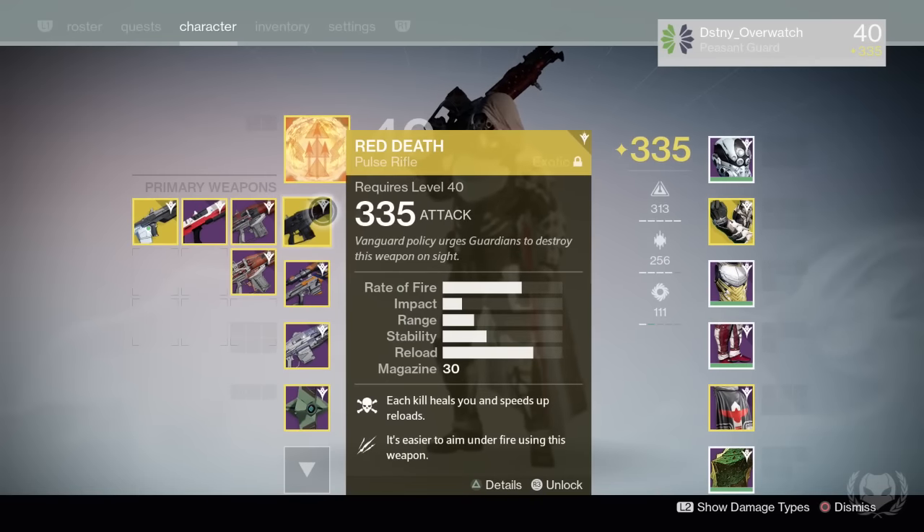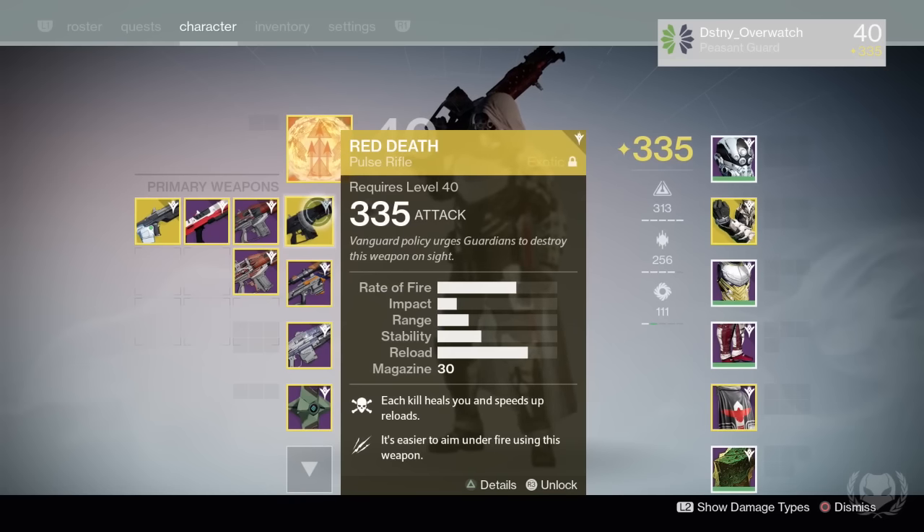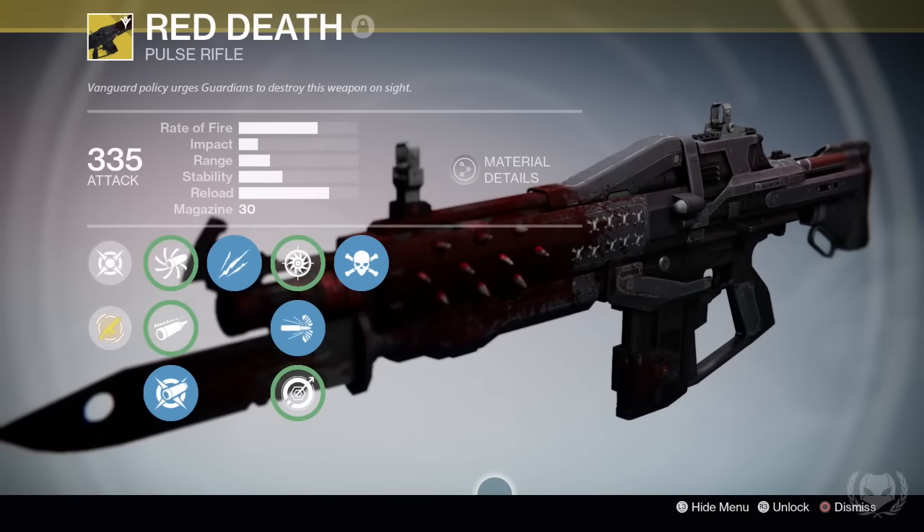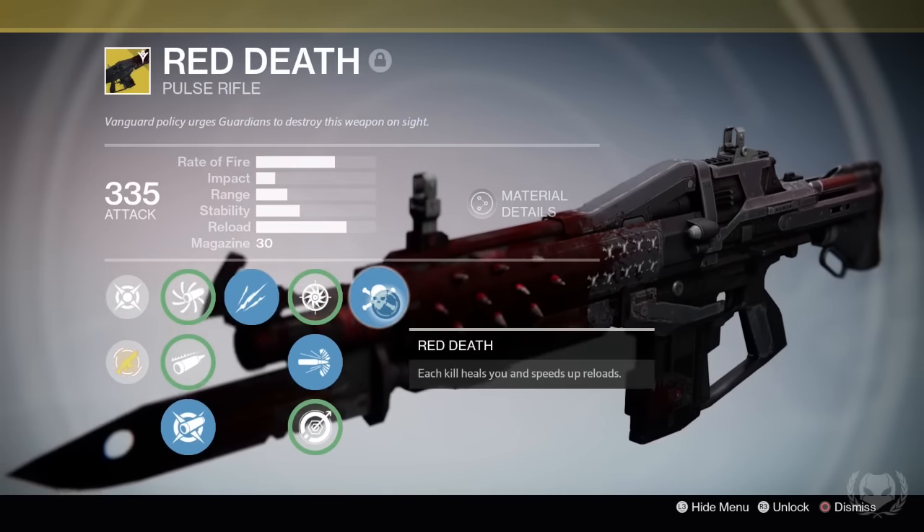Moving on to my weapons — nothing really too much is different from my last video. I pretty much use all the same weapons across all 3 characters, although I do tend to swap my primary weapon quite often depending on the situation or which Crucible map I'm playing on. Recently I've been using the Red Death a lot more; it's actually still a pretty decent gun despite the Pulse Rifle nerf.